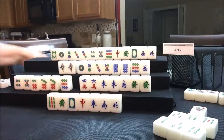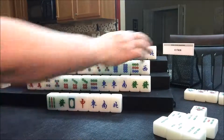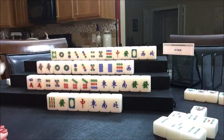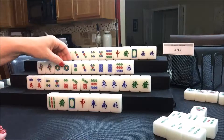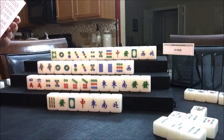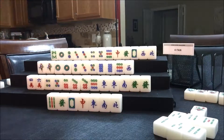Draw for West — they got a one dot; that's nice. So they have one cracks: one, one. It'd be nice to pair up that nine dot and play all terminals. But that's kind of a long shot because we'd need another terminal — each set and the pair has to be a one or nine. That would be a special hand — a ten fawn hand. I think they should still play all pong. Let's get rid of the two dot.